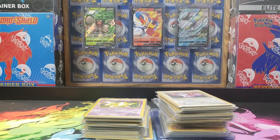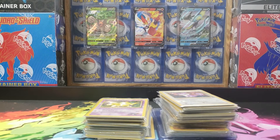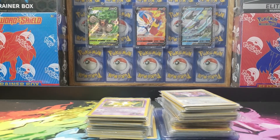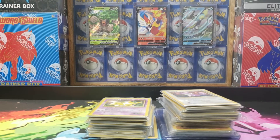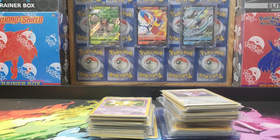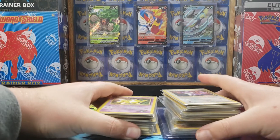Welcome to Hidden Collections. Today we are going to do a Wizards of the Coast Vintage Collection, going through Base, Jungle, Fossil, Gym Heroes, Gym Challenge, and Team Rocket. I don't think it goes into the Neo, but we will see as we're going through.